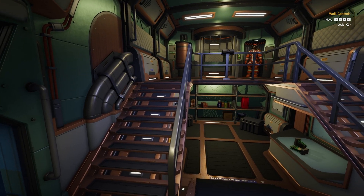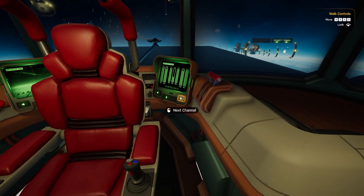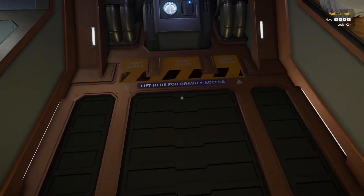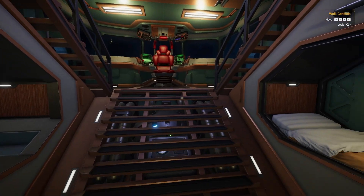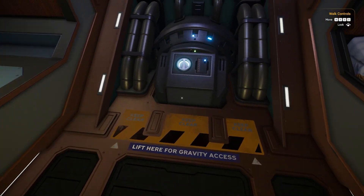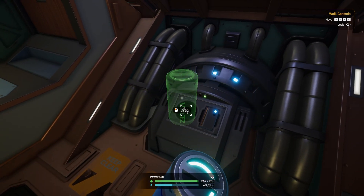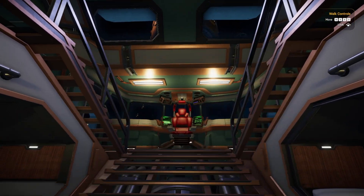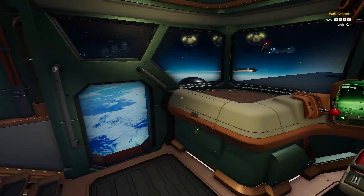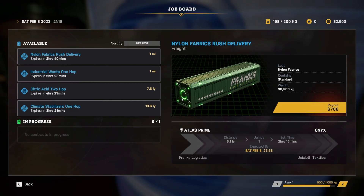That's basically the cab. When I played the demo a few months ago, the first thing that's going to go is your gravity and I didn't know where the gravity generator was - they've now labelled it. It's under the stairs. Fun fact: when you're docked like we are right now, the station is supplying gravity, so you can take the gravity generator out to swap it. It's easier to do when docked because otherwise everything starts floating all over the place.